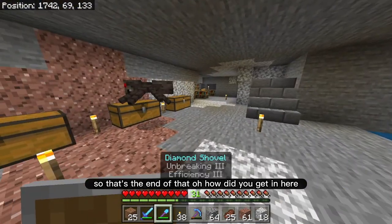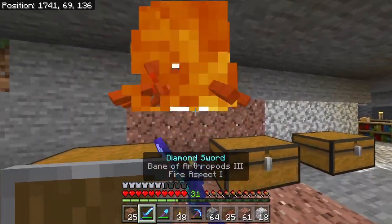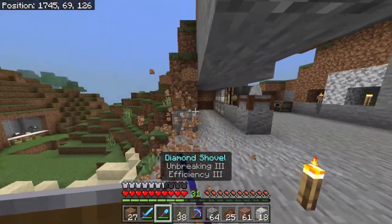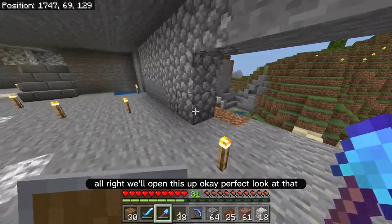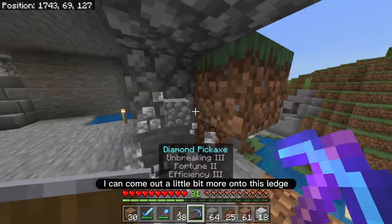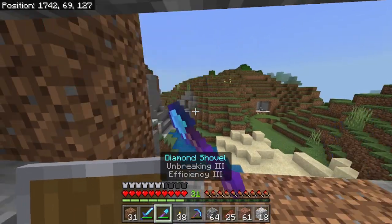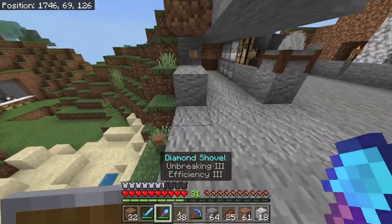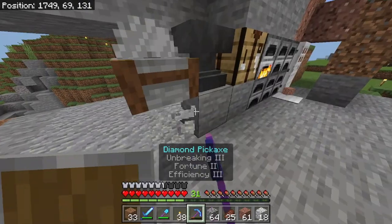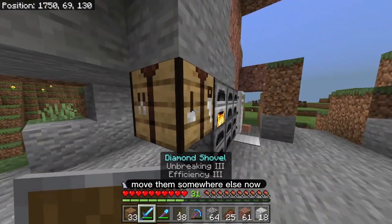How did you get in here? Alright, that was weird. We'll open this up — perfect, look at that. You know what, actually I can come out a little bit more onto this ledge. Yeah, that's what I'm gonna do. I'll open it like this. I guess I also got to break these blocks and move them somewhere else now.